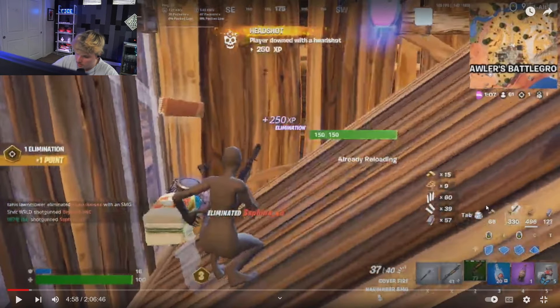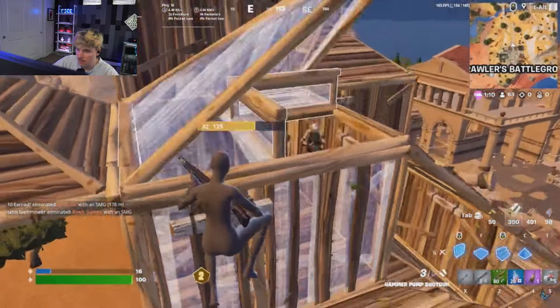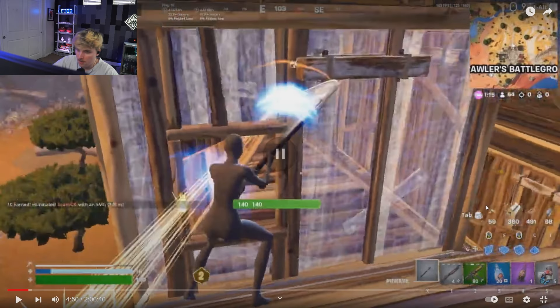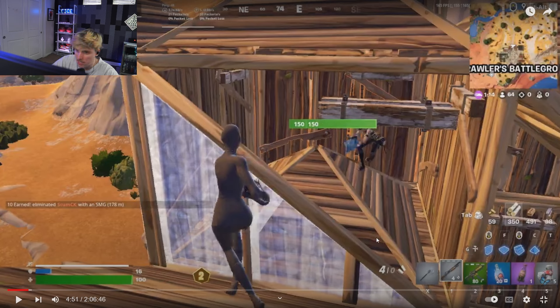Very nice kill. Also, I think you need to lower your sensitivity just from looking at this — you look very choppy, or you're extremely nervous. Your aim on that last pump was all over the place, looked almost like an accidental shot. When you're boxing somebody, here's a tip: when you grab the wall, before you edit and confirm it, look where your crosshair is. Put your crosshair back on the player before you confirm the edit so you're already lined up.